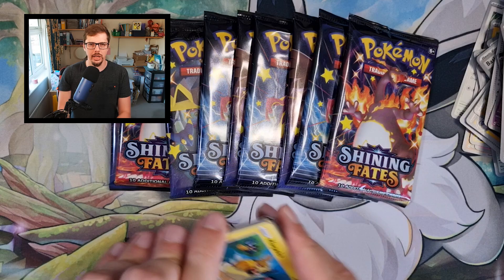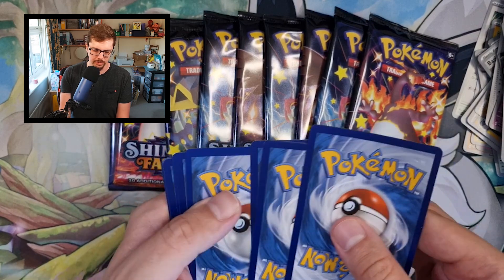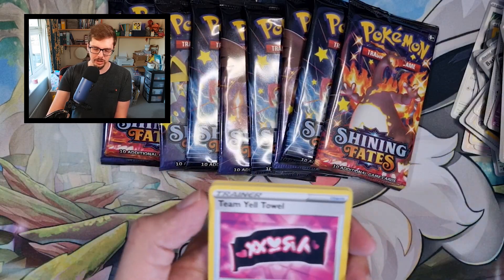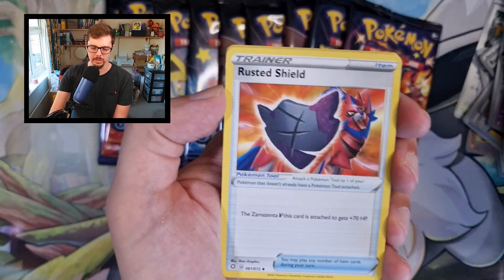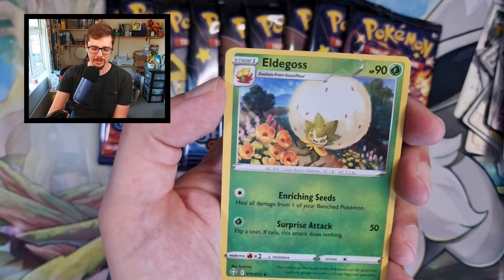And it's even worse when you get into Hidden Fates — but we'll get into that. This does have the pack trick, so I need to make sure: one, two, three, four. I declare a front wall! It's been a while since I've been able to say that. Energy on the front — good. Team Yell Grunt — I mean, that's a worthwhile one. Mopeko, Nickit, Rookidee, Yamper, Mopeko, Elder Cress into a Manaphy.